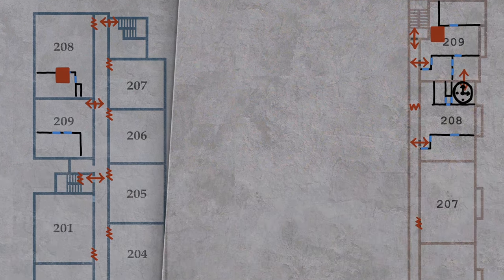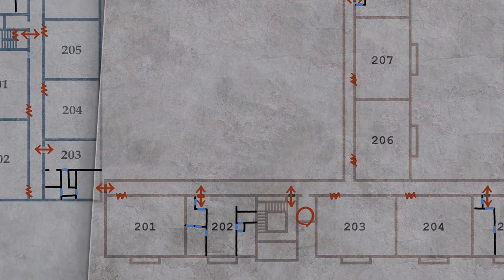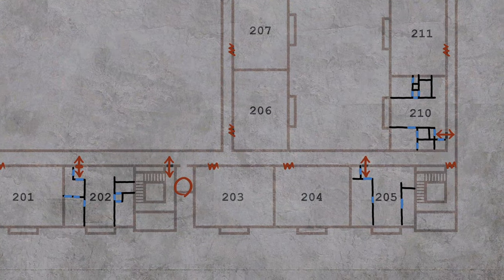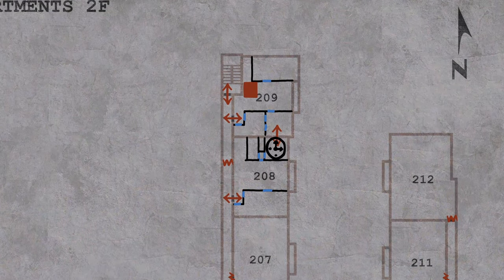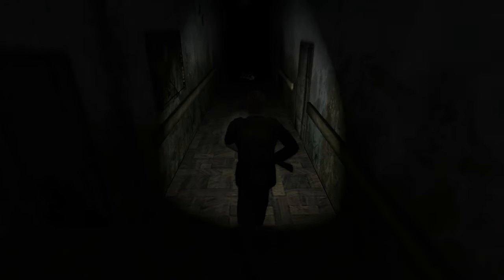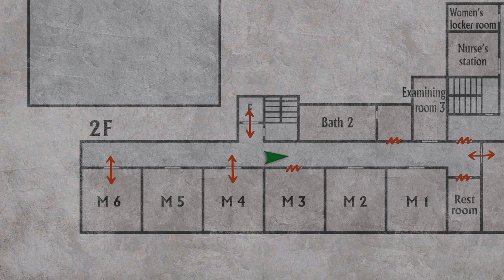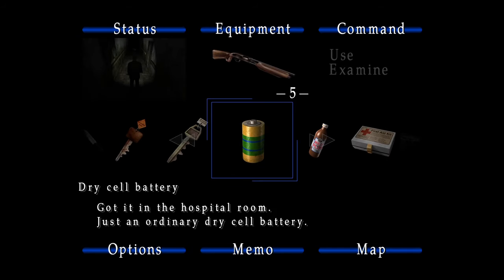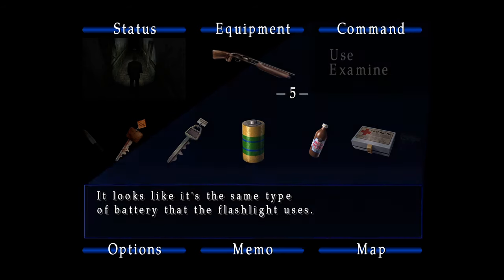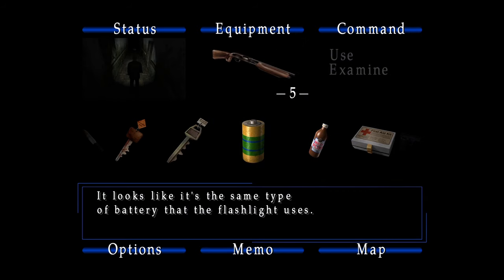As you explore, James will mark things on the map such as broken doors, locked doors, open doors, and areas of interest. If you're stuck at a part of the game, double-check your map for areas you might have missed, and review what items you have in your inventory for a clue. You can also examine certain items in your inventory for additional information about them.